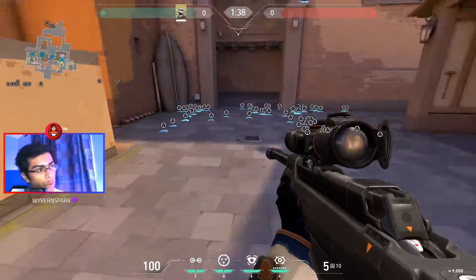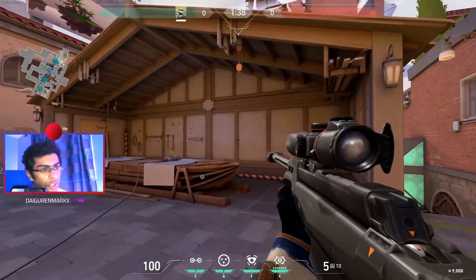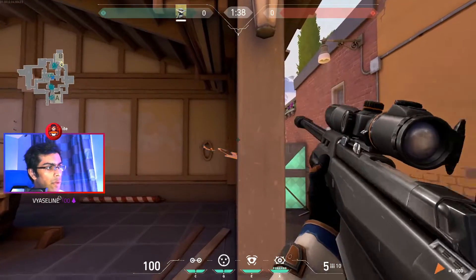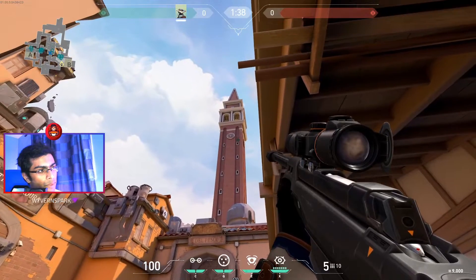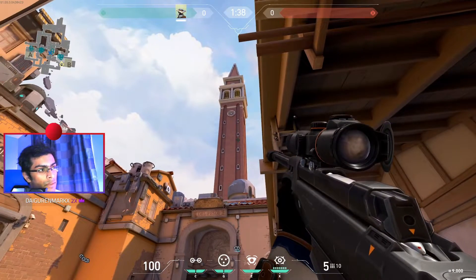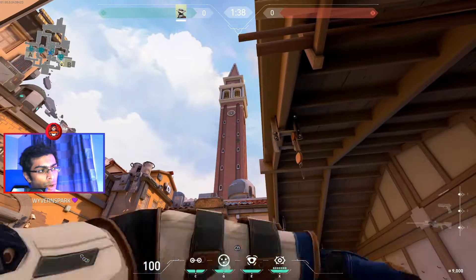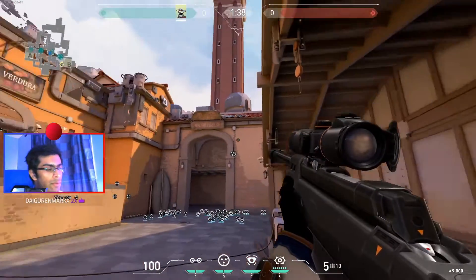Next spot: Long B. Very simple — ignore all the failed attempts, you gotta fail before you succeed. Come here and line up with this edge of the wall right over here. Then look at those windows — one, two, three, four. Look between the second and third window, like this, and just press Q. Simple. Look between the second and third window, press Q, and you've got your one-way smoke.